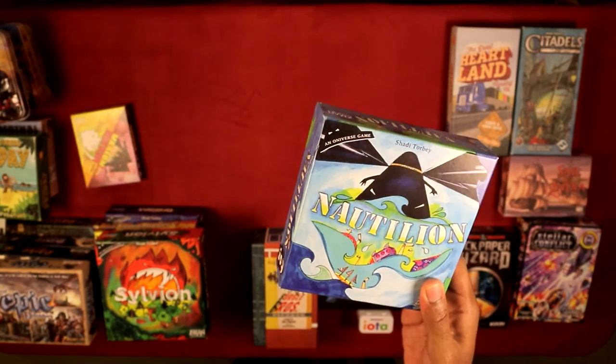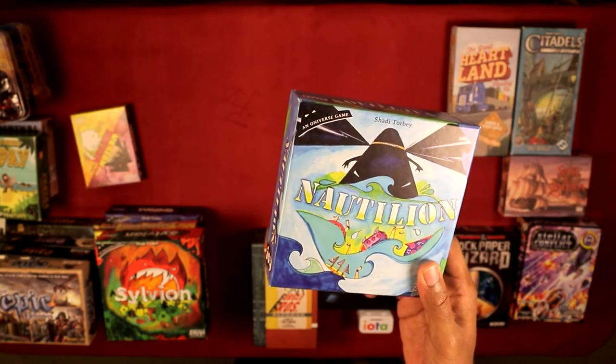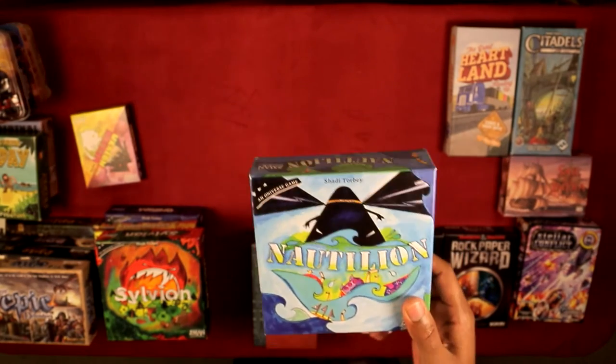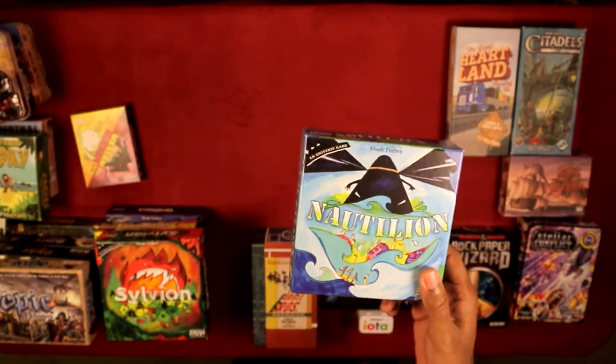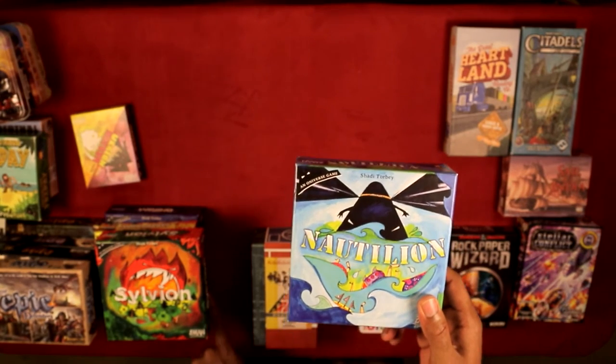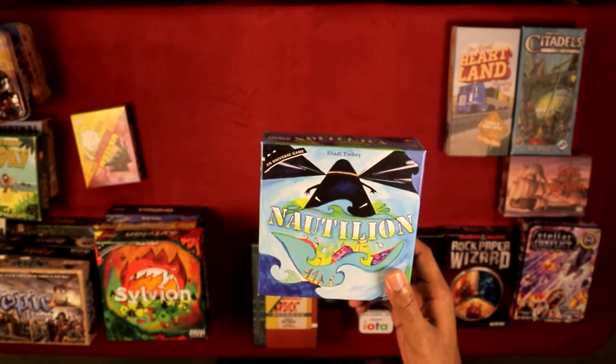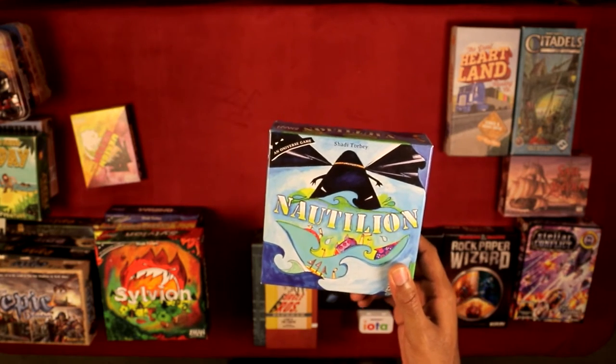Of all the games, Nautilion is probably the weakest in the Onirim series. If I were to rank them, Nautilion is definitely the weakest, Onirim is probably the second weakest — which I know is a controversial opinion — but I'll talk more about that when I actually review all the Oniverse games.